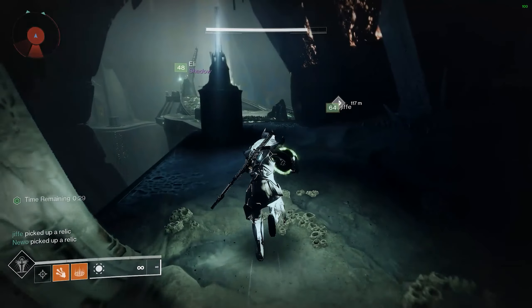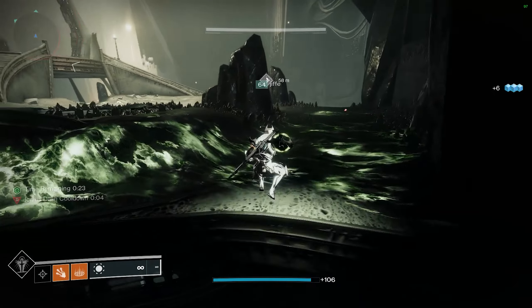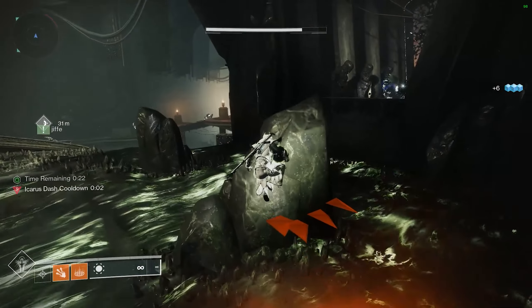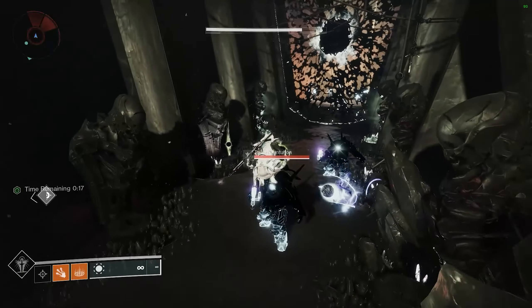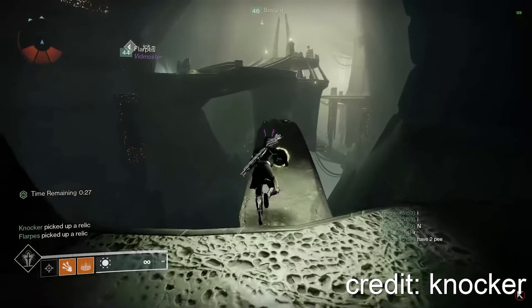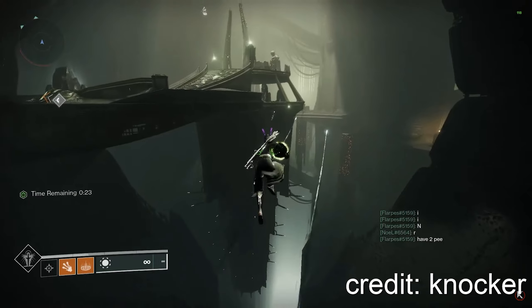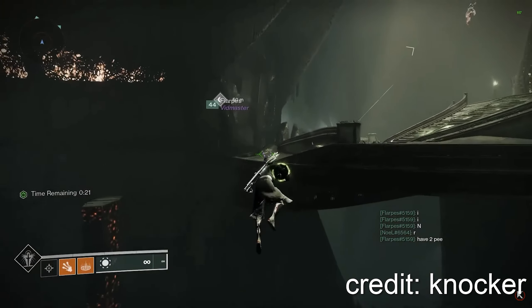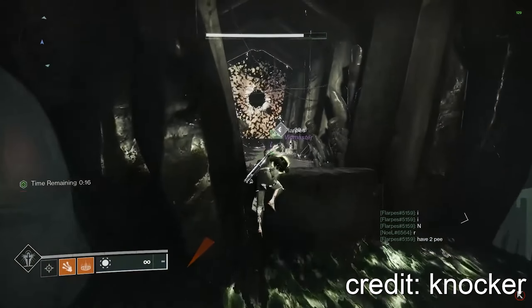On the left side, the person should hop down onto this little platform here, and then melee, Icarus dash, or if they're on an arc subclass with amplified, simply just jump across. Then they can hop up and dunk the relic. On the right side, you'll need to use these invisible platforms. It might take a few tries to figure out where they are, but these platforms always spawn in the same spot, so you can use them to hop across. Simply repeat this as many times as you need until all six relics are dumped.